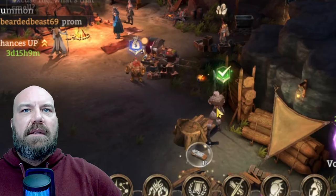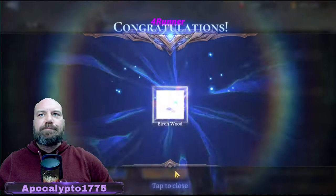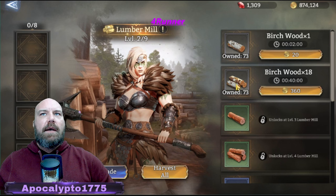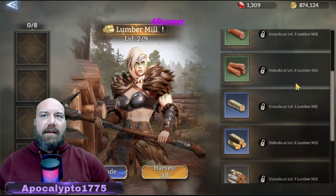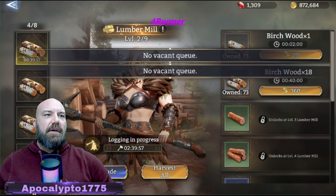Moving over to check out this little lady here — Estrid. Harvest all — excellent, got some birch wood! The thing is, this one shows birch wood times one or birch wood times eight. I don't know why you'd ever do one if you have an eight option, so load that sucker up all day long.